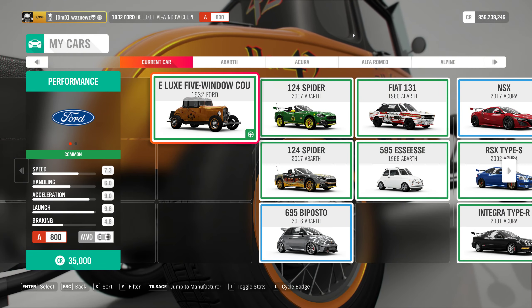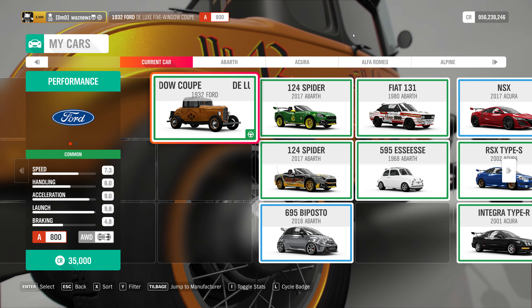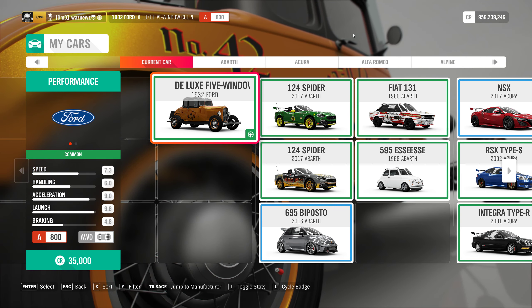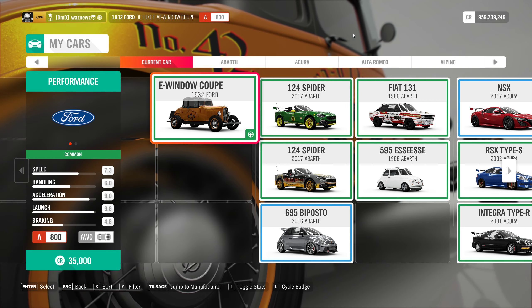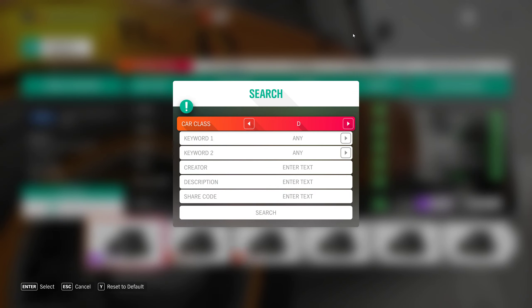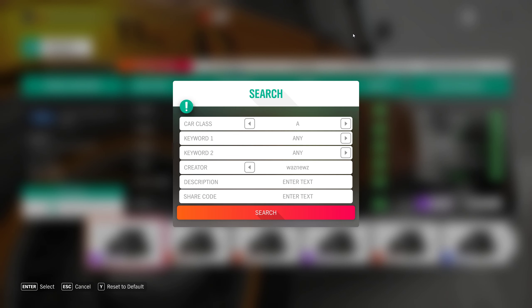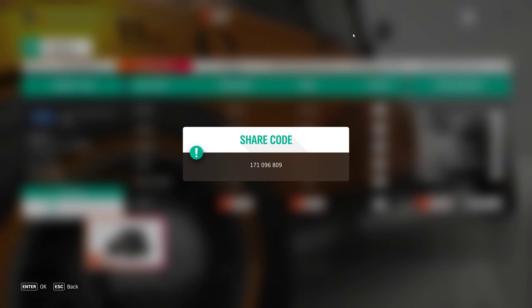The car I've chosen is the 1932 Ford Deluxe 5-Window Coupe. And before you knock it, try driving it, because this thing is fast — like, really, really fast. The tune for it is 171-096-809.